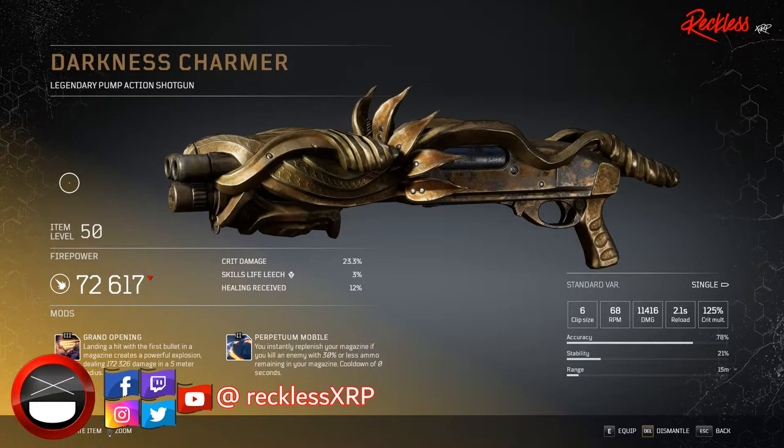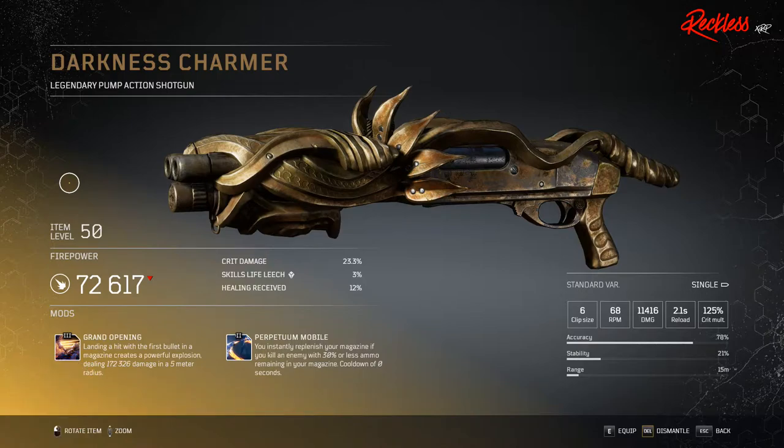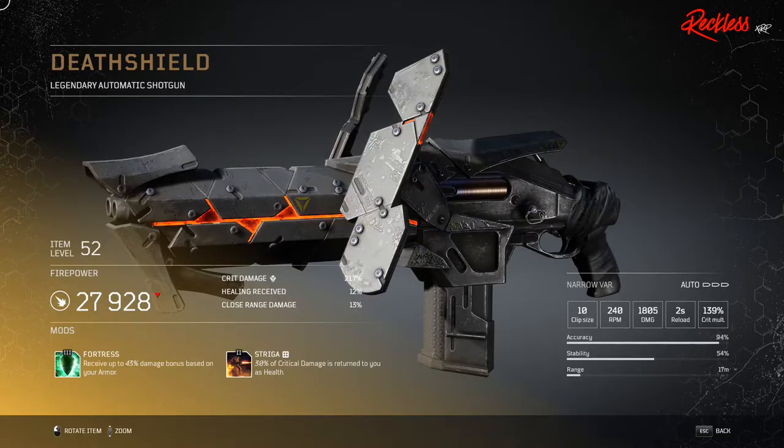Then we have Darkness Charmer, a legendary pump action shotgun. The tier 3 mod is called Grand Opening, which landing a hit with the first bullet in the magazine creates a powerful explosion dealing X amount of damage in a 5 meter radius. Next we have Death Shield, a legendary automatic shotgun. The tier 3 perk is called Fortress, which grants up to 43% damage bonus based on your armor.